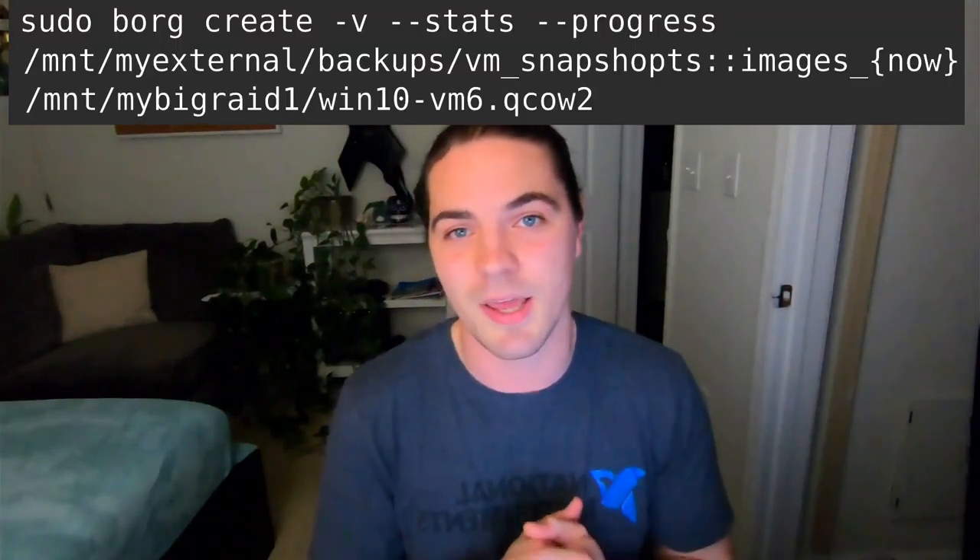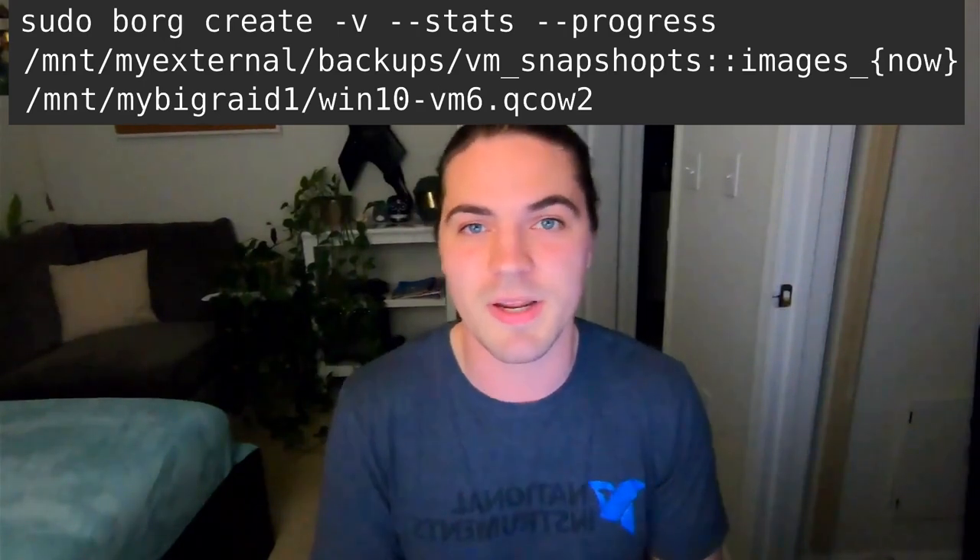Previously I'd created a Borg repository using this command, which ensures that my backups will be encrypted and any other settings I want applied to them. To backup the file, I'm just going to run this command, and it will copy only what's needed. Borg automatically knows how to encrypt your data and deduplicate it, thus only copying what's changed. It's pretty cool. And with this running, just to prove a point, I'm going to play some games.